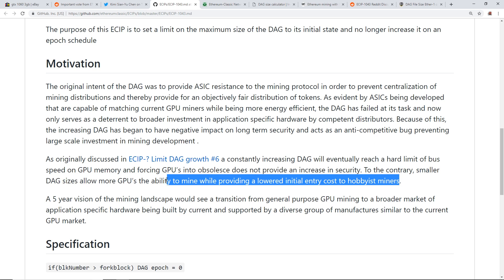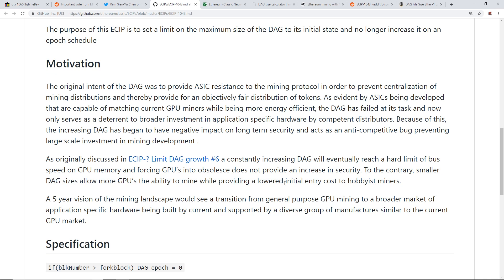Let me explain the 'lower entry cost to hobbyist miners' point. They're talking about GPUs with one or two gigabytes of memory — like GTX 1050s with 2GB. There aren't many new AMD cards with less than 4GB, so that's less of a concern. What really brought up this situation is the GTX 1060 3GB cards, and there have been numerous reports of people complaining about it. People in my Discord were asking me about the GTX 1060 3GB issue two to three months ago when this started happening.